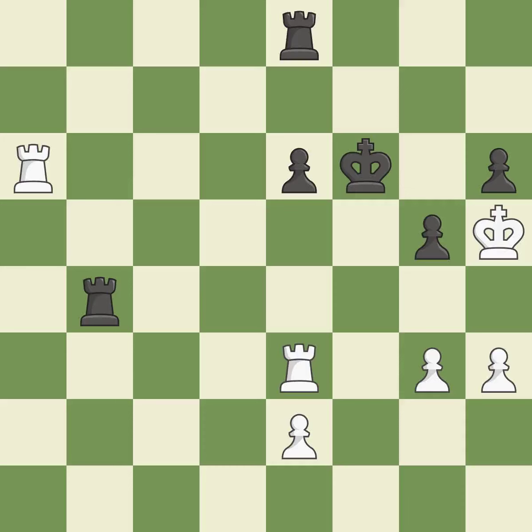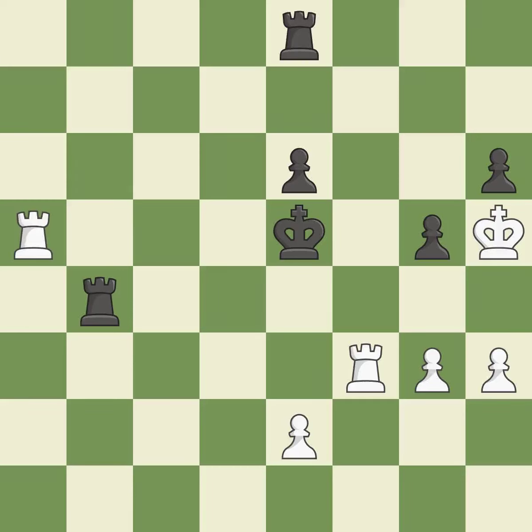This is the only good move — a great move. This moves the checking rook farther away. A powerful play. This moves the checking rook farther away. This avoids the rook's check — ideal.